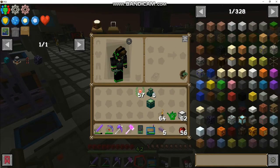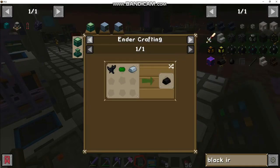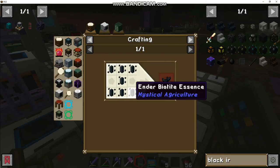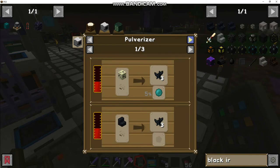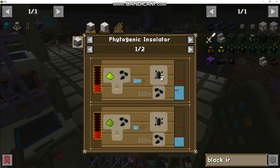Black iron ingots - make 12 of them. How do you make black iron? What do you need? Black iron takes iron, jade, and ender biotide. Where do you get that from? It's an ender ore.